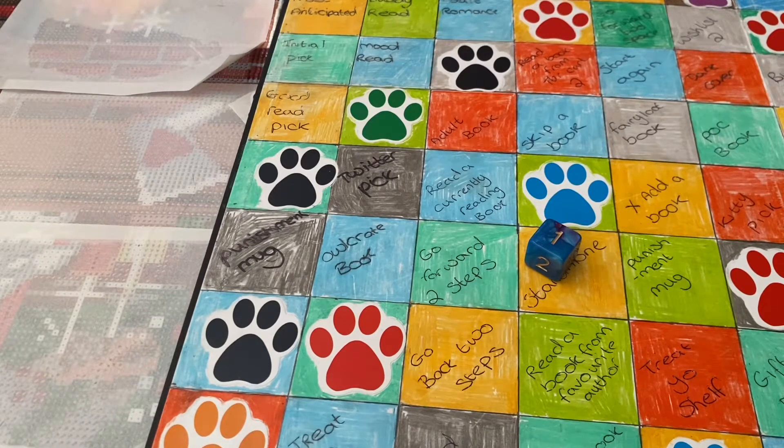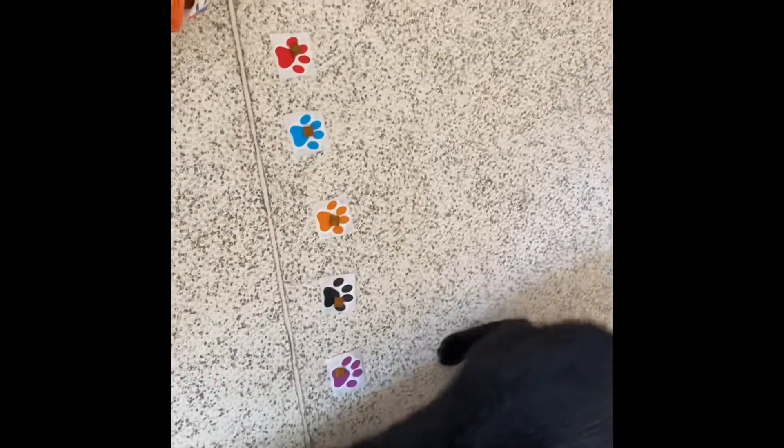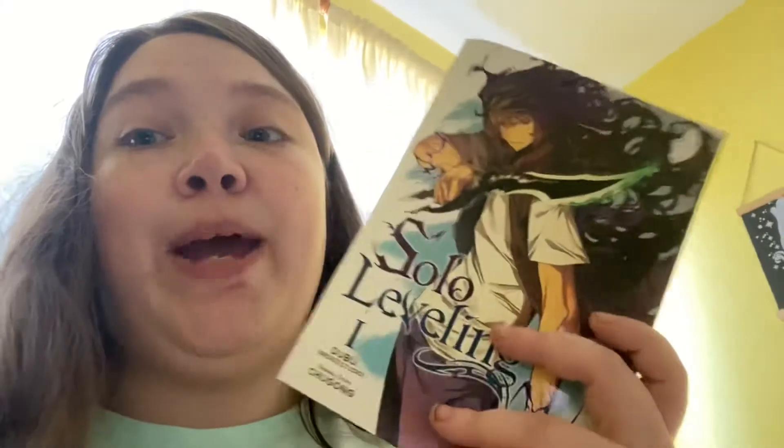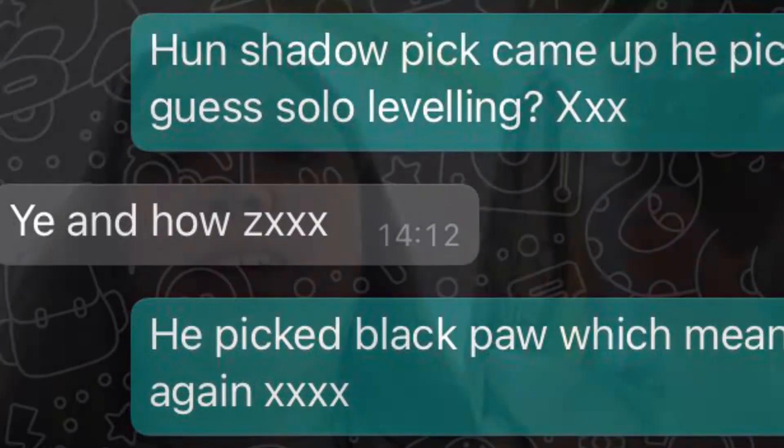Roll number two is Shadow's pick. I'll film that later and insert it. So as you will have seen, Shadow decided to ask his dad to choose, so I messaged my boyfriend. This is 'All Leveling' — it follows an E-rank character as he has to level up in a dungeon. Looking forward to reading this one and seeing what I think.